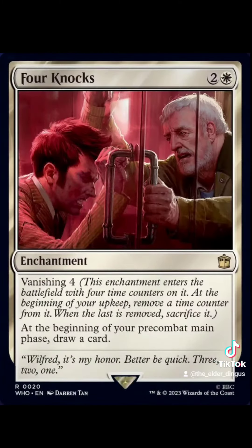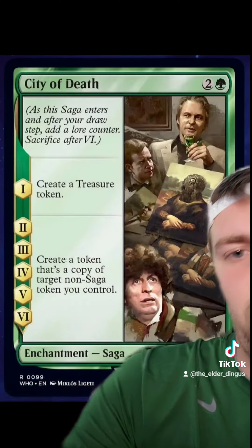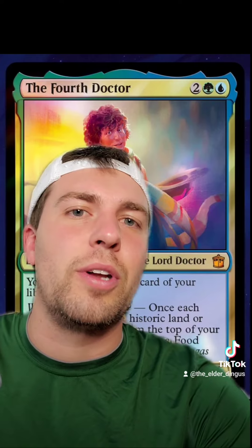Four Nox just seems mid. We have Rose Tyler, another Doctor's Companion. City of Death — just populate. And the 4th Doctor: you may look at the top card of your library at any time, and once each turn you may play a Historic Land or cast a Historic Spell off the top of your library — when you do, create a food. I like this one.